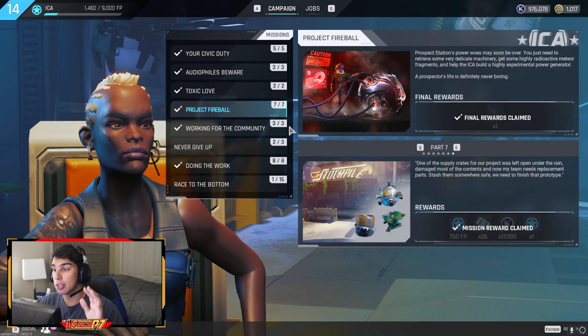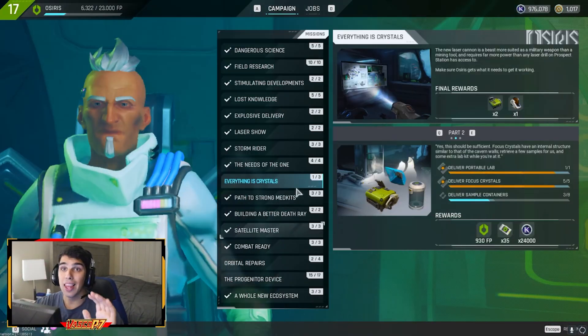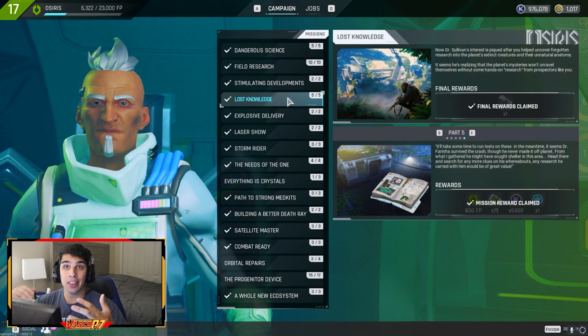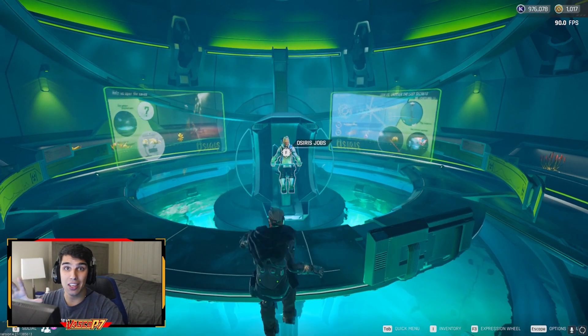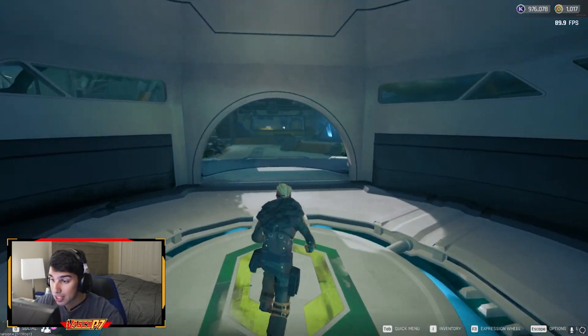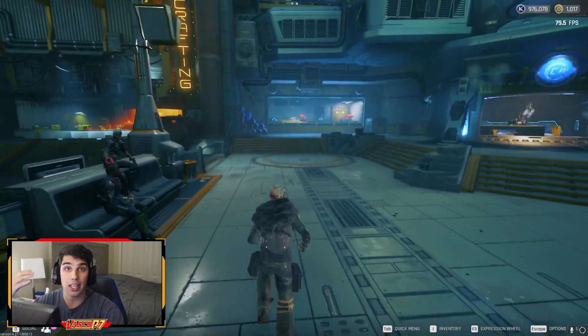In ICA, the fourth mission is Project Fireball, and over at Osiris, the mission you need to unlock Theris Island is Lost Knowledge. This is the one I would recommend. If you want to unlock Theris Island the quickest, I would 100% go for Osiris, because for me that was the quickest that I've seen people unlock Theris in.